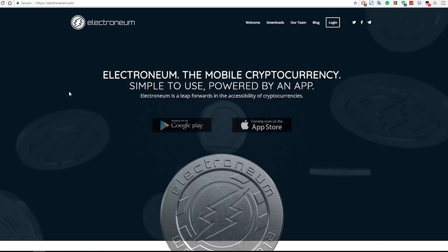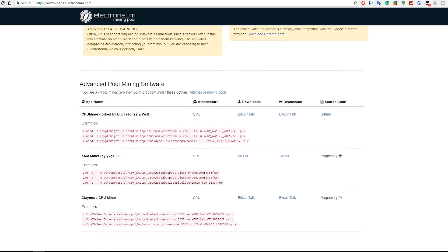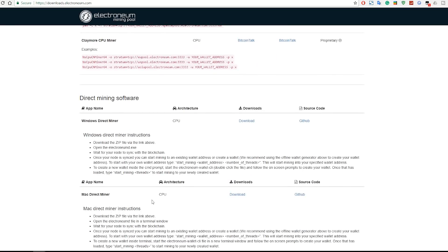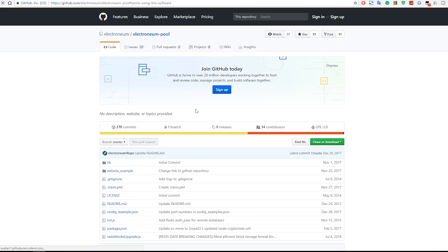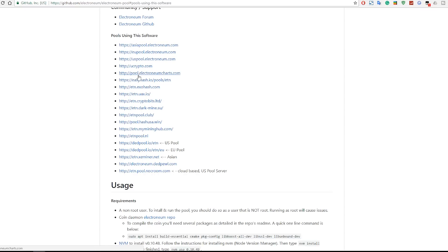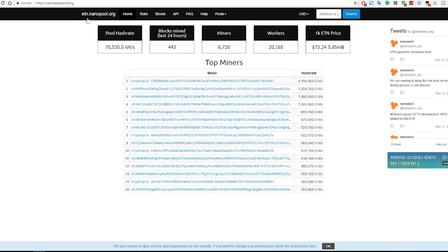Going back to the Electroneum webpage, click on the Downloads tab and you'll be able to see the different mining pools available. Most of these are quite small, some with only four to ten miners. The biggest pool I found, which isn't listed there, is nanopool.org. Go to etn.nanopool.org — they currently have about 6,700 miners, 20,000 workers, and a pool hash rate of 7,530 kilohashes per second.